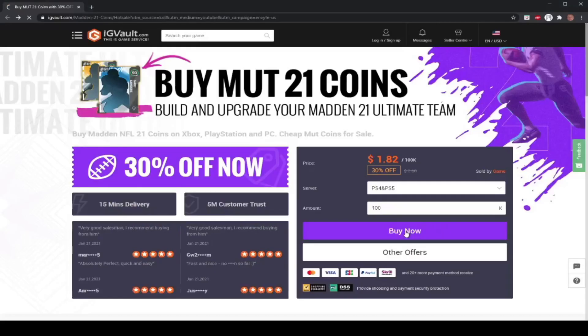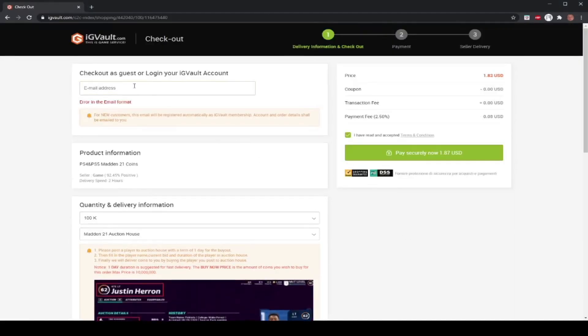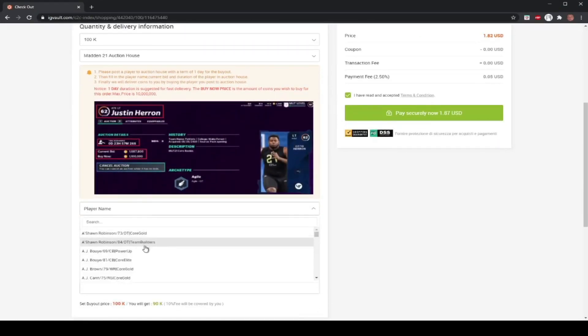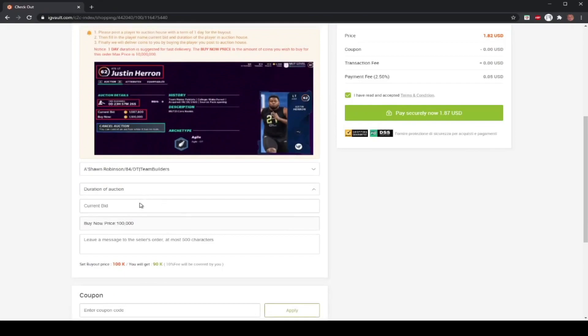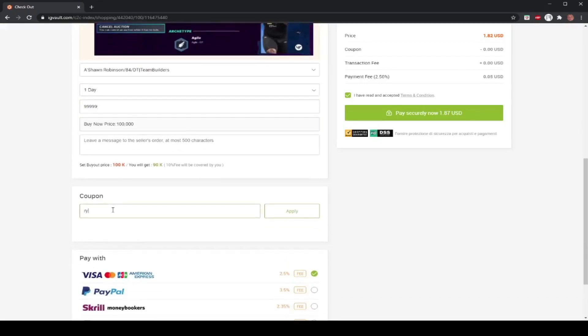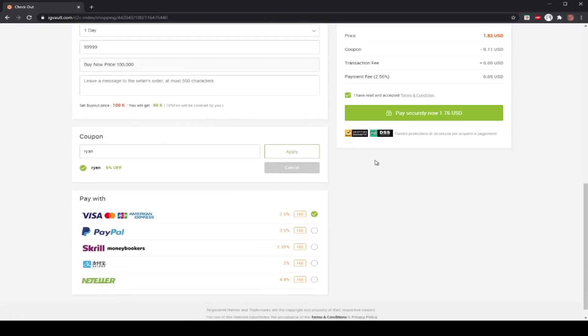Looking for cheap and reliable coins for Madden 21? Well look no further — head on over to IGVault.com for the cheapest and most reliable coins on the marketplace. You will not find coins for cheaper anywhere else. Make sure to use coupon code RYAN at checkout for 6% off, and join the Rhino Den today boys.